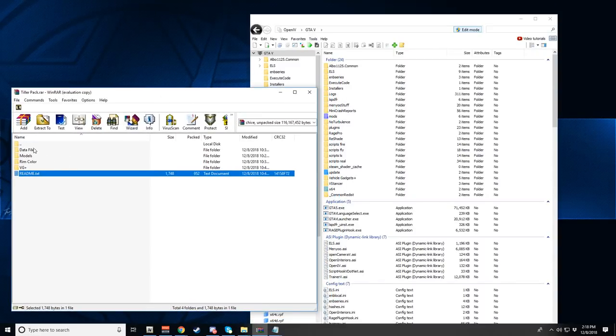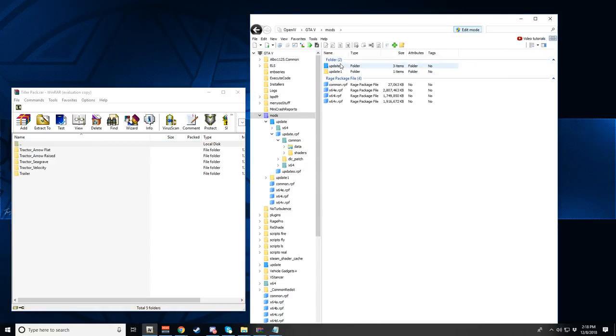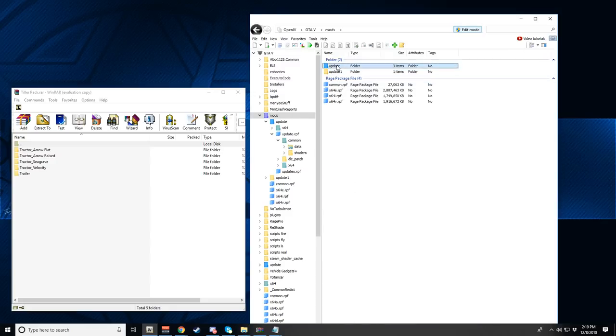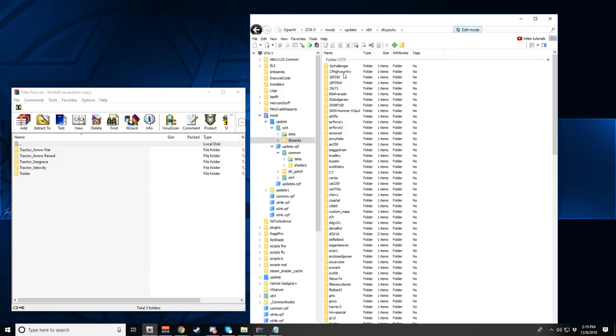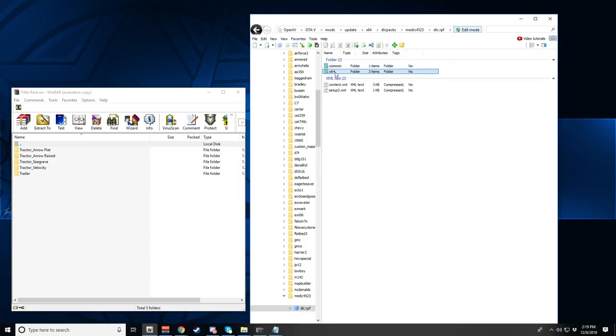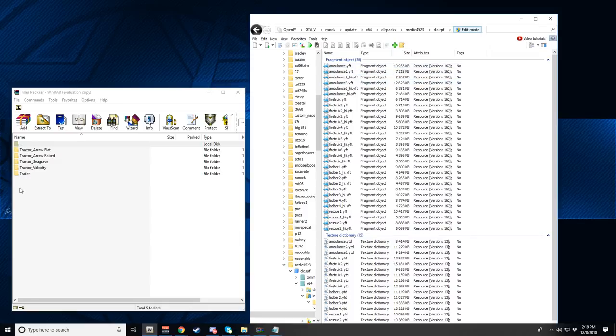Let's pull up OpenIV now — you should already have this if you're modding GTA 5. First, we're going to go to update, and you'll want to be using a mods folder. We're going to go: mods → update → x64 → dlcpacks, and then look for medic4523. Go ahead and click on medic's DLC — don't mind any extra stuff I have, you'll only have that one.